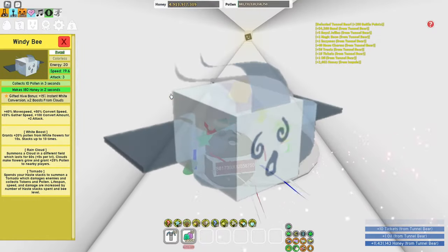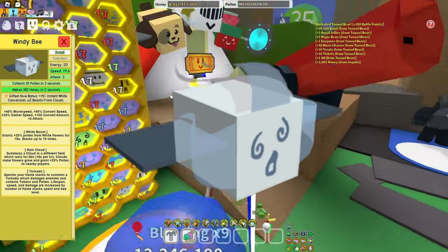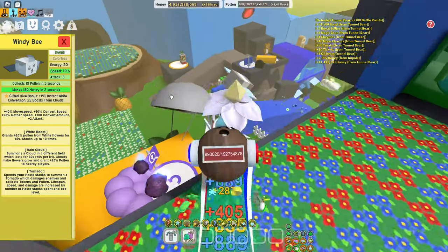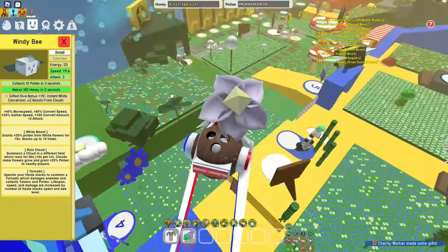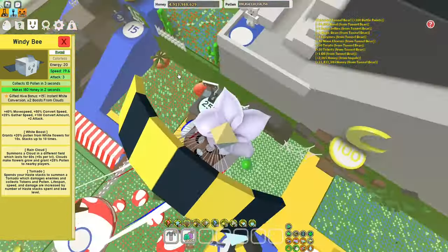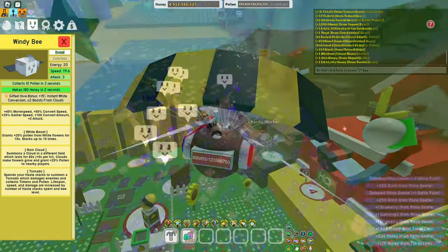Next up we have Windy Bee. This one is entirely dependent on whether you own the bee, but assuming you do, the x2 boost from clouds can be very good when boosting, especially combined with a super smoothie or a purple potion if you're at that level. You also get plus 15% white conversion, which can be very good when grinding in fields such as Spider. That's why I put it in fourth.